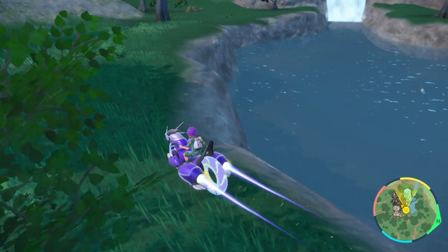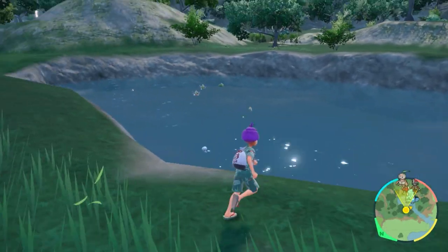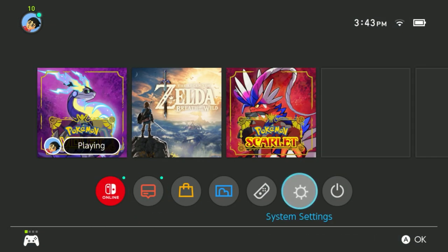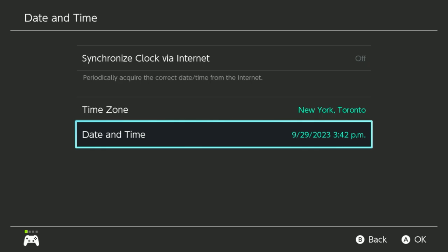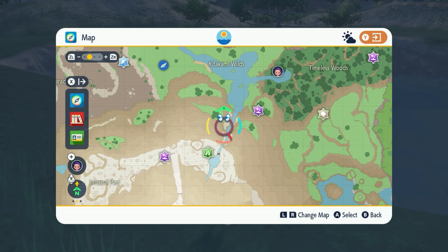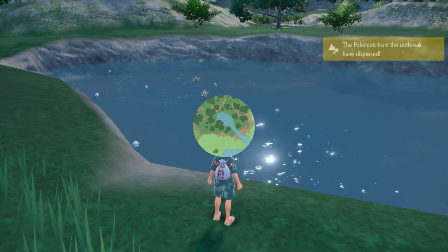If you get a male Basculegion, this is what the shiny color looks like. And if you have a female Basculegion, this is what it looks like when it's shiny — so you'll probably want two shiny Basculegions. If you're having a really difficult time, go to your homepage, then system settings, go all the way down to system, and date skip or go down by one minute to change mass outbreak locations until you get a Basculin mass outbreak in the area.